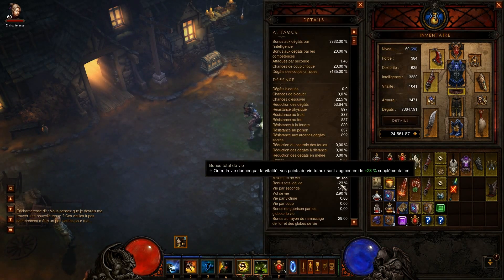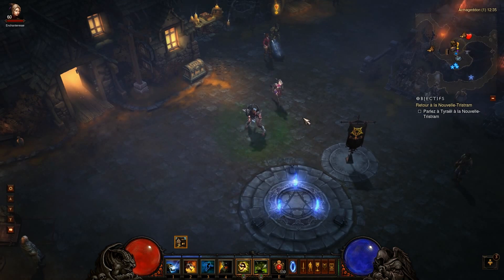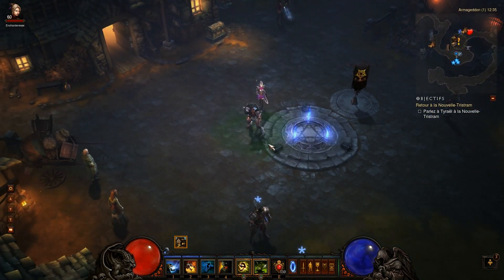Au niveau des stats, j'ai 29 mètres de rayon de ramassage. J'avais réussi à monter jusqu'à 69 mètres avec mon super stuff. Mais rien que 29 mètres c'est très intéressant. Voilà pour le stuff et les skills.